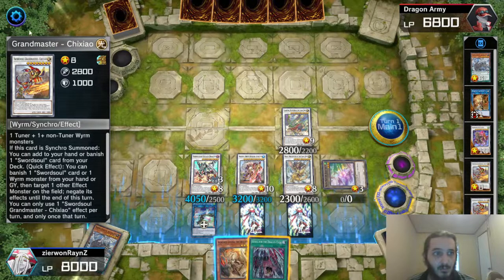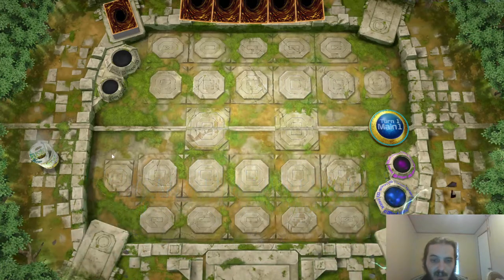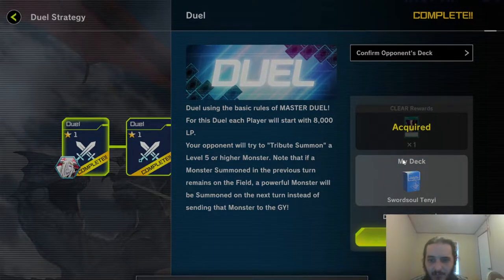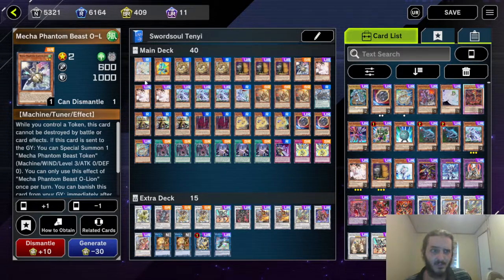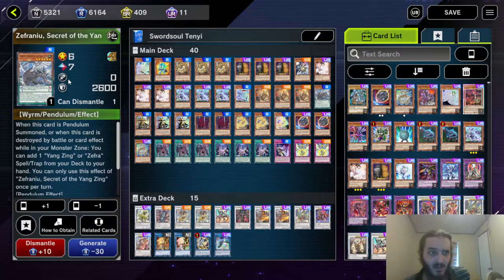Alright, let's go into the deck profile guys — I've been working on this a lot. It's going to be built pretty much like a regular Diamond 1 Swordsoul deck, with the exception of the cards that enable the summons. We got one Chinwen, and one Mecha Phantom Beast O-Lion — banned in the TCG — so you can summon Denglong, which is also banned in the TCG. All of this is banned because of Swordsoul. And then you've got the Zefraiu, Secret of the Yang Zing.